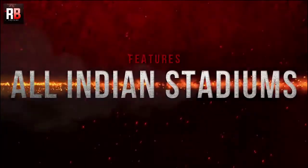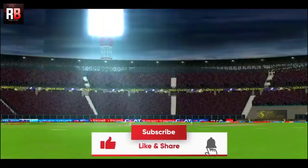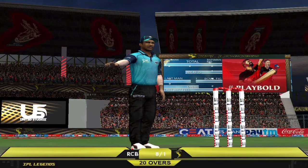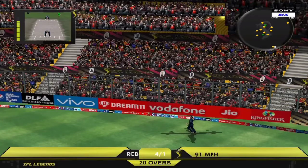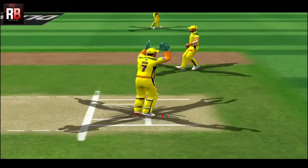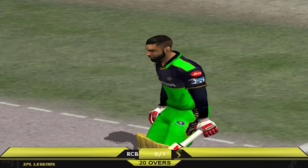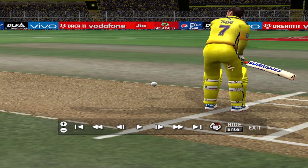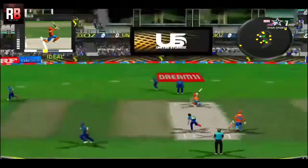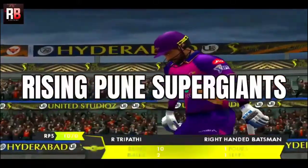This patch is brought to you by United Studios. First up, it includes all the Indian stadiums — for example, the Bangalore Stadium is completely customized like the way it looks during IPL, with the crowd wearing the red uniform, and it applies to the other stadiums too. The second feature is that it features almost all the latest IPL jerseys — for example, in 2021 the CSK had military camouflages on their shoulders, and that is clearly noted in this patch.